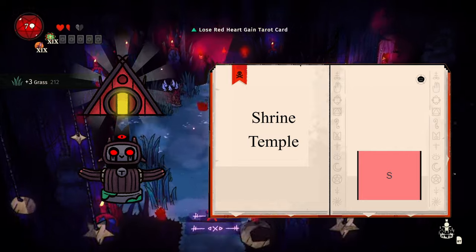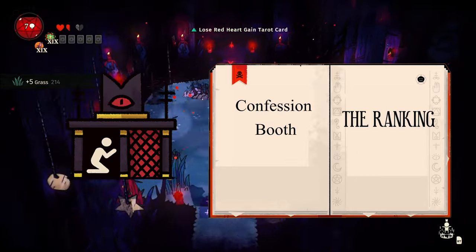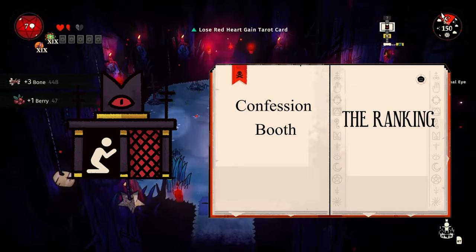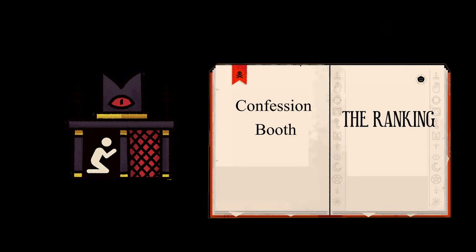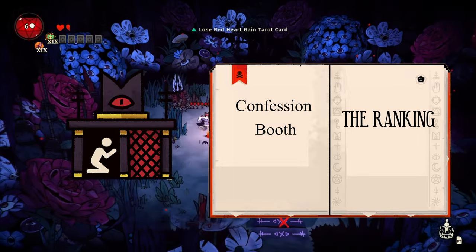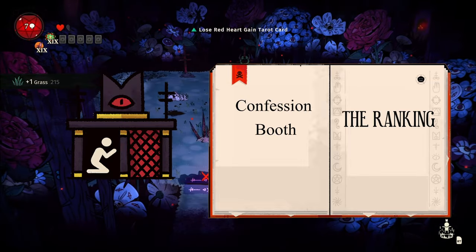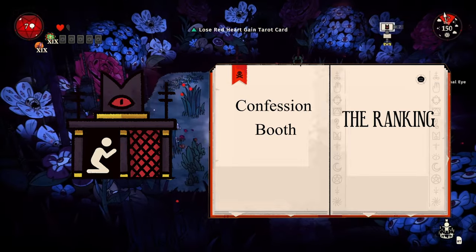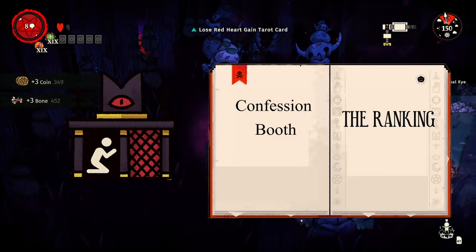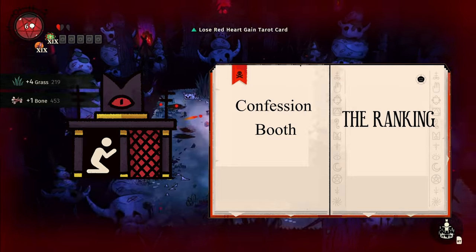You need to build the shrine and its temple in this game — S tier, moving on. The confession booth lets you hear a follower out to increase their loyalty, and later in the game, their sin. You can only use this once per day for loyalty and sin, but an increase for a follower is a massive bonus, so you should use this as much as you can. A tier.